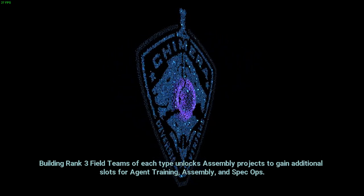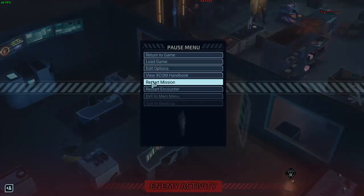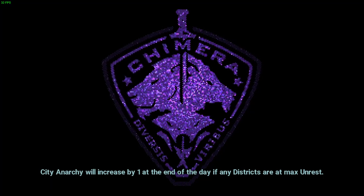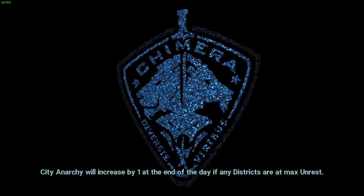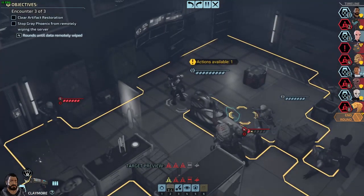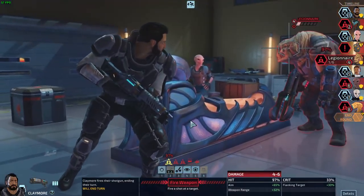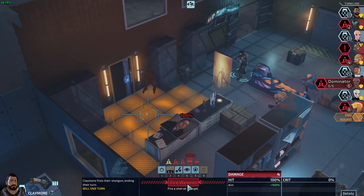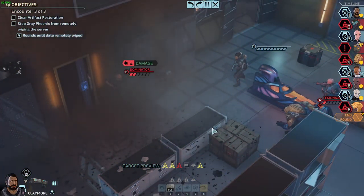I'm going to save scum it a bit and just load that save up. Nope, that's not the right save — let's go back to this one. I don't know why I selected the floor before. That's sometimes a problem with XCOM — I wish you could confirm movements. I got a shrapnel bomb there, I'm going to shoot it. I want to shoot the shrapnel bomb. There we go. Okay, I've got some damage — that's good. That's fine. I'm going to move in.